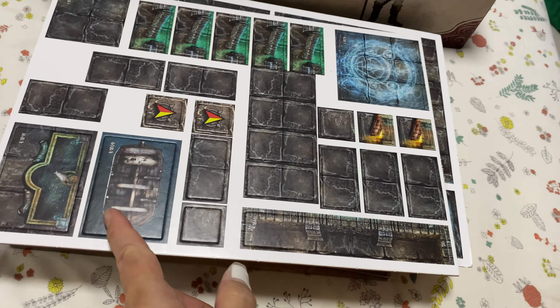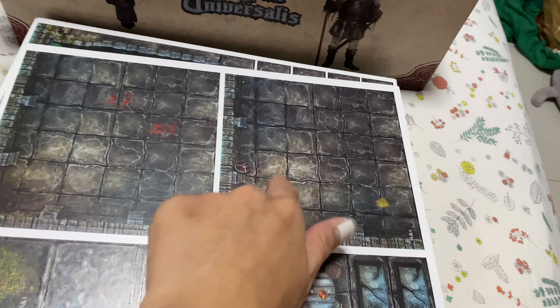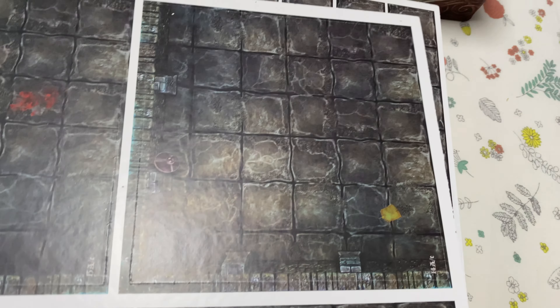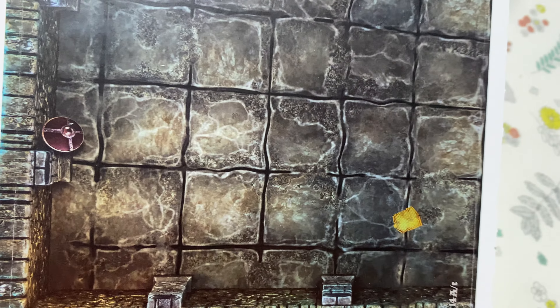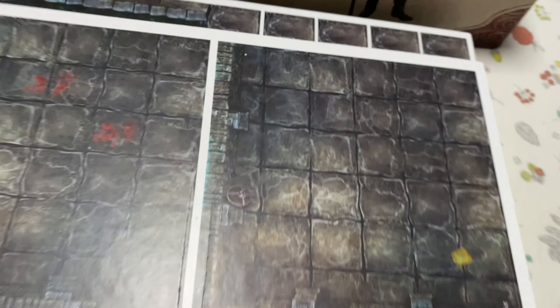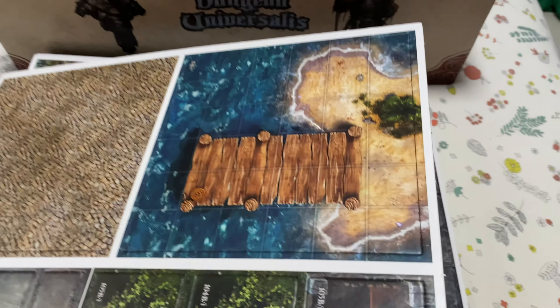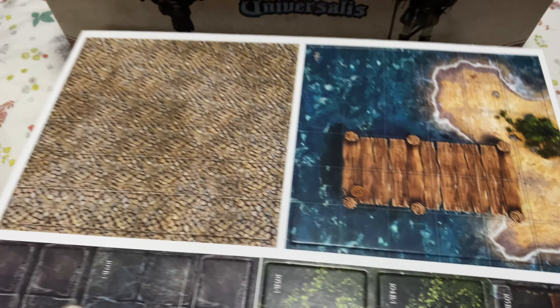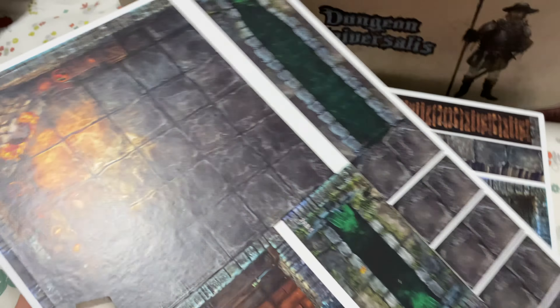We have boards and all these things — these are the map tiles. Look at the details. We have a broken shield, some flat panels left by previous heroes, bloodstains, stuff like that. We have a board, some deserts. There are plenty of very nice and detailed dungeon maps. This is a dungeon crawler, obviously — lots of dungeons, but there's also some outdoors like desert grounds and staircases.